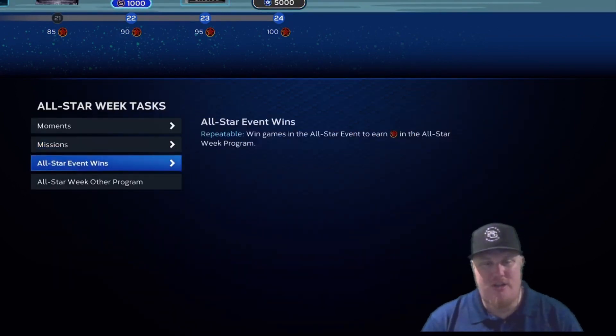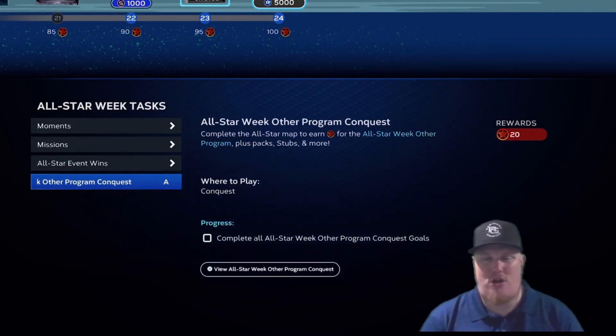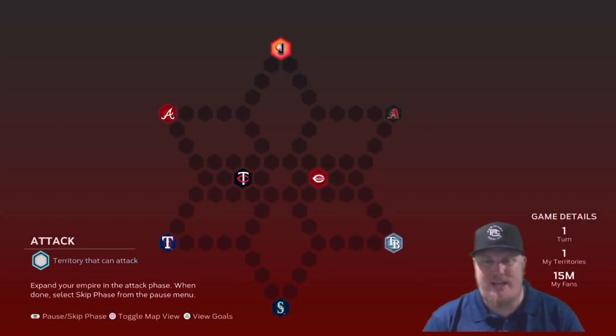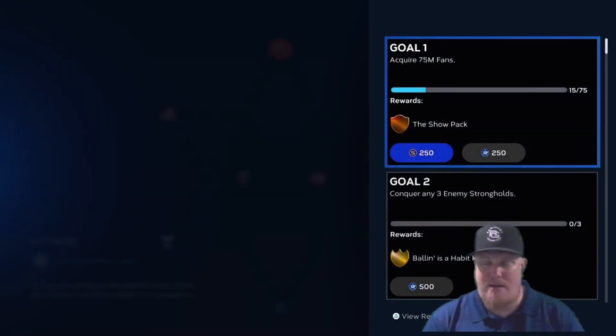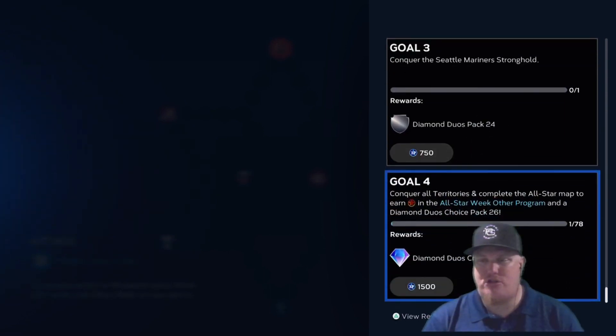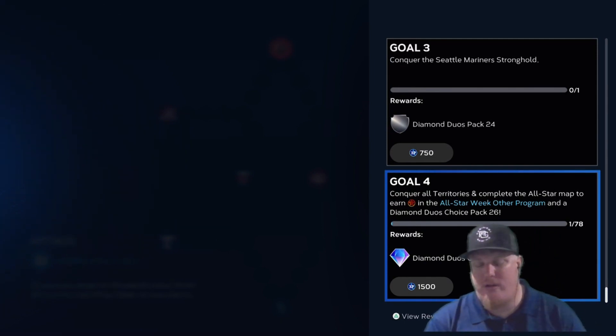You can also play the All-Star Event, where every win earns one star. There's an All-Star Week conquest map that earns 20 stars upon completion — it features seven teams: the Braves, Reds, and Diamondbacks for the National League, and the Twins, Rangers, Rays, and Mariners for the American League. Goals include: 75 million fans for a Show Pack, conquering three enemies for a Habit Pack plus 500 XP, conquering the Mariners stronghold for Diamond Duos Pack 24, and conquering all territories for Diamond Duos Choice Pack 26 plus 1,500 XP.